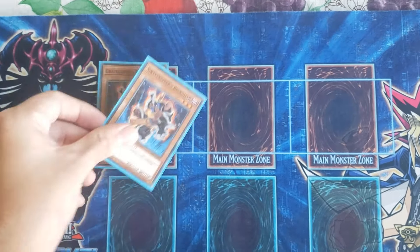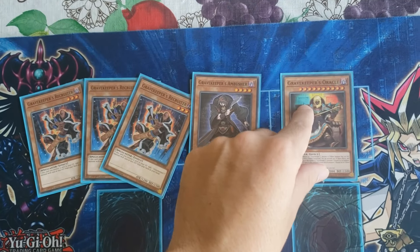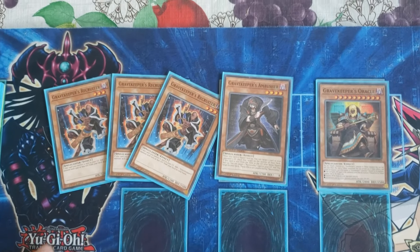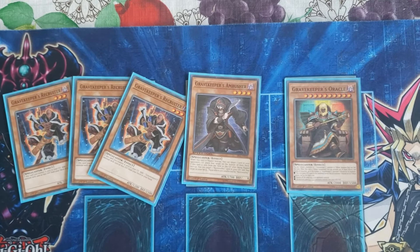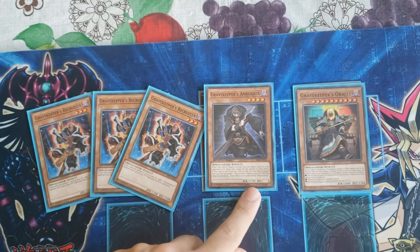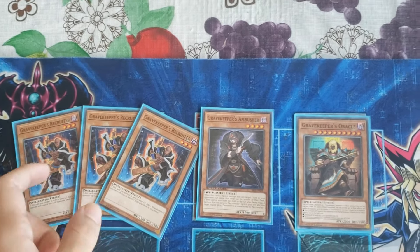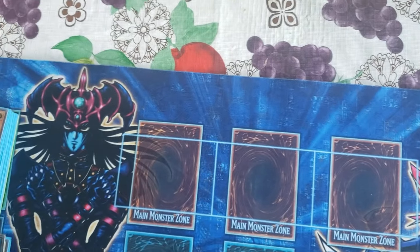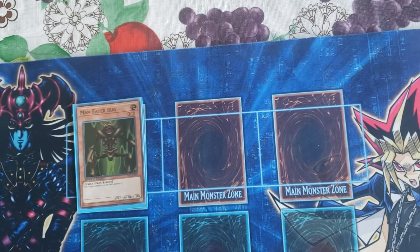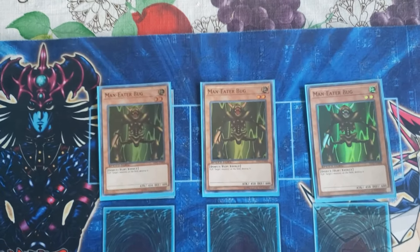Next off, we have the Gravekeeper package. The reason I'm playing Gravekeepers is because they facilitate your tribute summoning for Oracle or Kairushin. I'm running Ambush because of its higher stat, which means it can survive a turn against an unboosted Command Knight. The Gravekeeper Recruiters give you the card advantage that you want. And Oracle is just a really good effect that helps you clear your opponent's board.